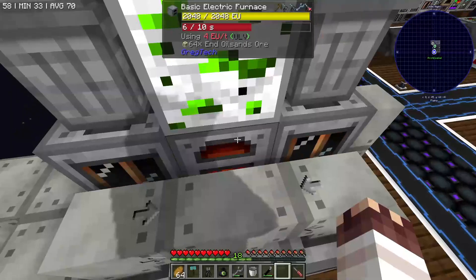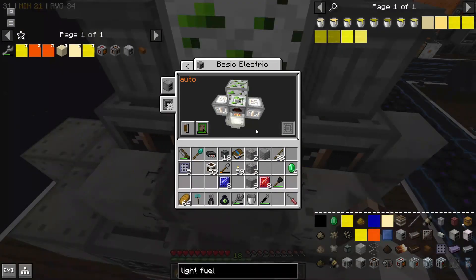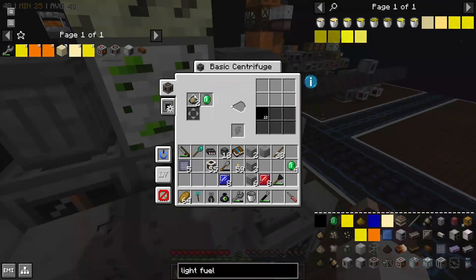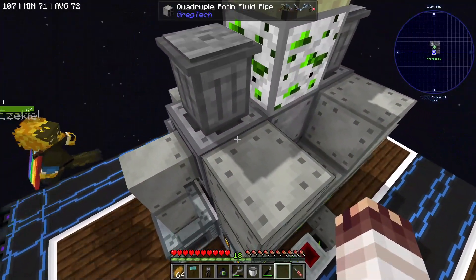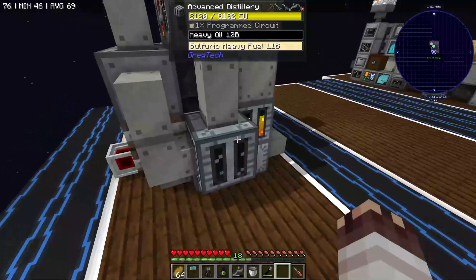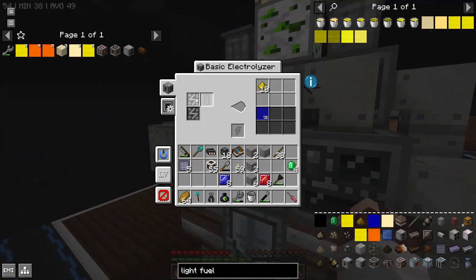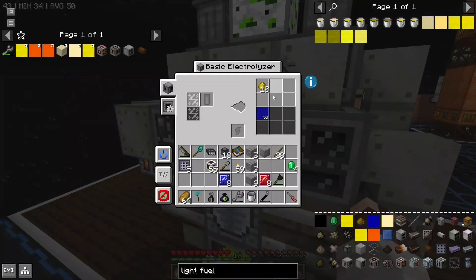End oil sands ore drops into a basic electric furnace, which smelts it and fills up these 2 basic centrifuges. The electric furnace auto outputs to the right, but the conveyor pushing into the centrifuge to the left is stronger. Ultimately, it's just enough oil sands to fuel both centrifuges, which make 20 heavy oil per tick, which is a little more than we need. Some of the heavy oil from this centrifuge goes down to a distillery which makes sulfuric heavy fuel. The advanced distillery sends its sulfuric heavy oil to this chemical reactor, which uses sulfuric heavy fuel and hydrogen gas to make heavy fuel. It also makes hydrogen sulfide. Hydrogen sulfide can go into this electrolyzer and make hydrogen, so the hydrogen is actually in a perfect loop.